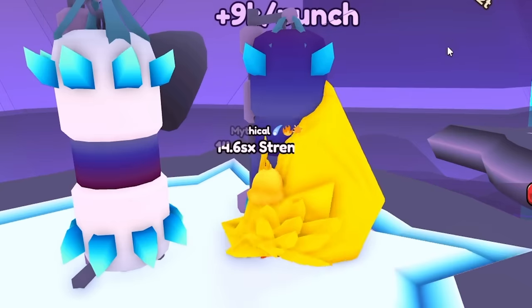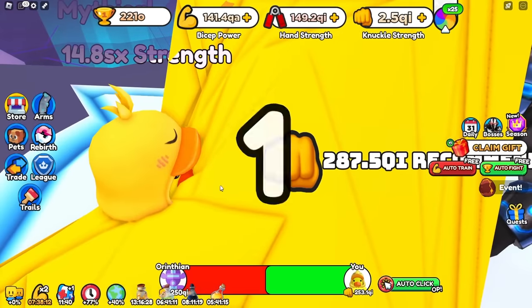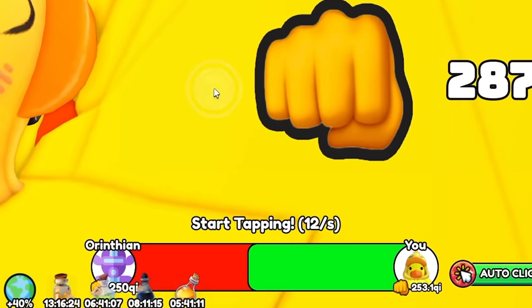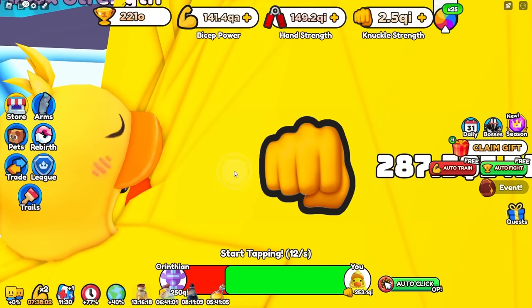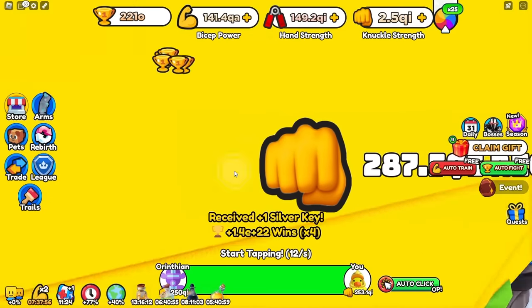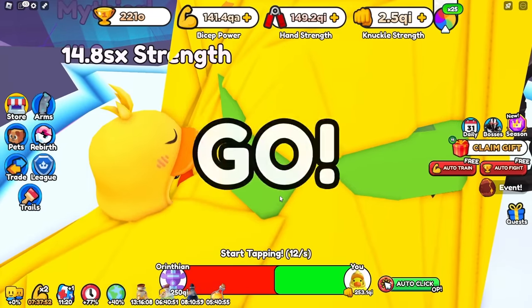We have to grind up that strength to beat the final two fellas. So for one last time, let's go punch this bag. About 30 minutes later, we're giving it another shot. We're dead even — I've got to click so fast, 12 clicks per second. Easy peasy. He was honestly scaring me about 30 minutes ago, but he doesn't shiver my timbers anymore. That feels so good — one more boss left in Armwrestle Simulator.